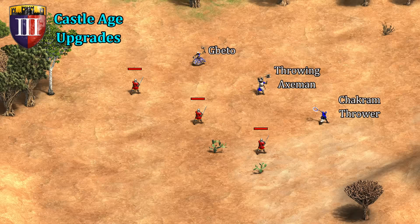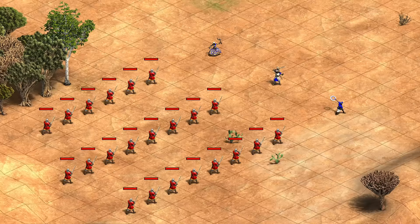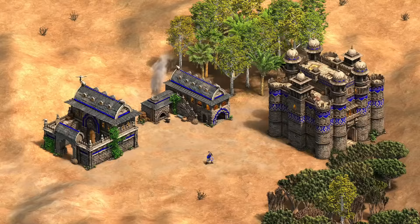Their attack works similar to a Scorpion, where they deal full damage to a unit they target and half the regular amount to any other units that their projectile happens to pass through. Against a single target they end up looking pretty underwhelming compared to their closest comparables, needing the most attacks with all castle age upgrades to bring down a Long Swordsman. On the flip side, as units begin to stack, that can start to double or even triple their damage output. Despite having five tiles of range, the Chakram can be seen here damaging units up to eight tiles away.